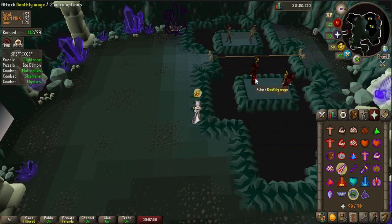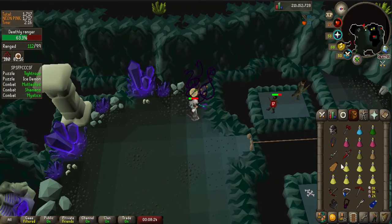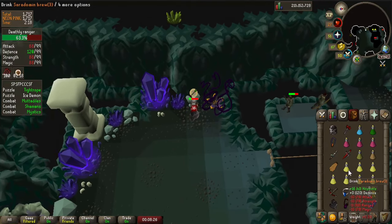Tightrope: Equip your blowpipe, protect from magic, and kill the mages. Then protect from range and kill the rangers. If you get low you can stand behind the plant to avoid getting hit. After you kill everything, cross the rope to pick up the crystal and open the door.